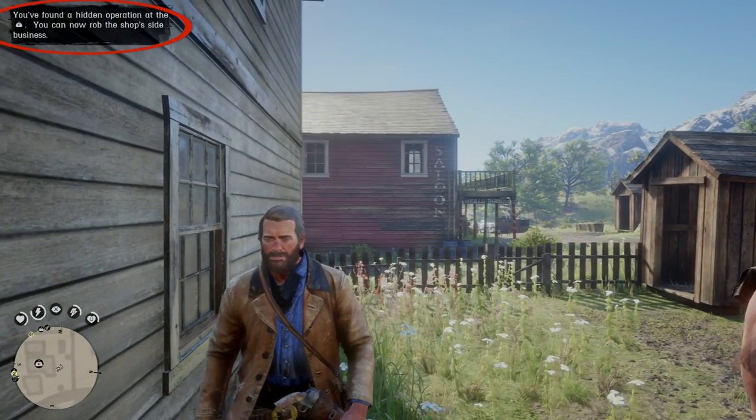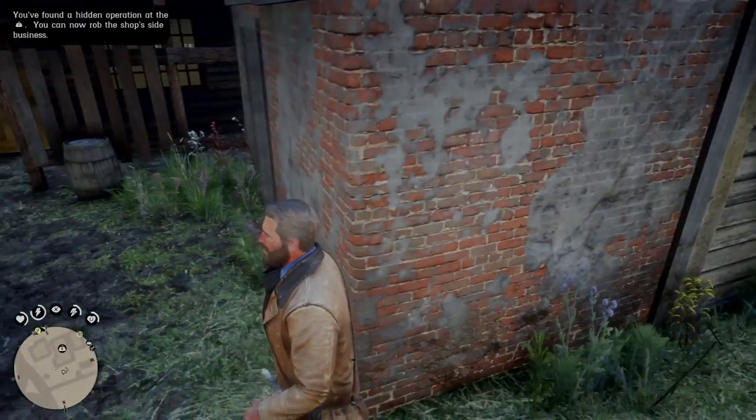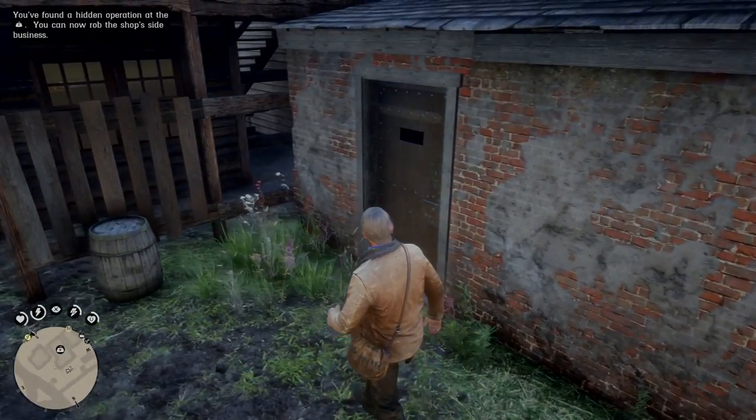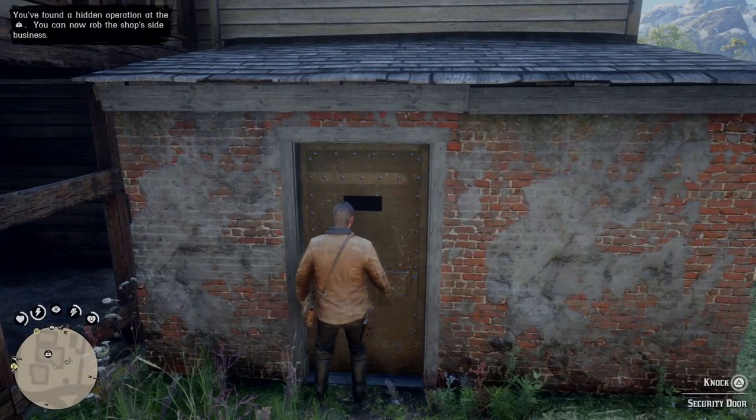If you look in the upper left-hand corner, you have found a hidden operation, and now you can rob the shop's side business — that's what we intend to do. So after that, the second step is to come over here and knock on this door. You can see in the bottom right there — wait for that to pop up.